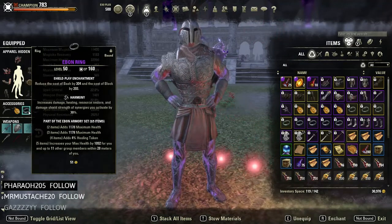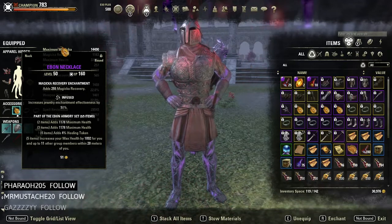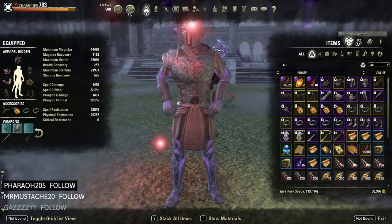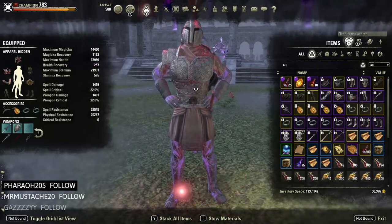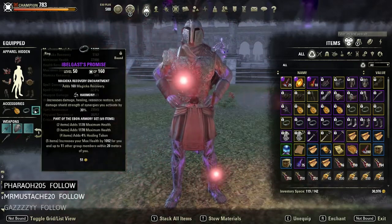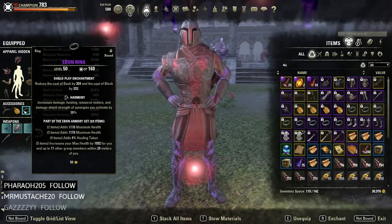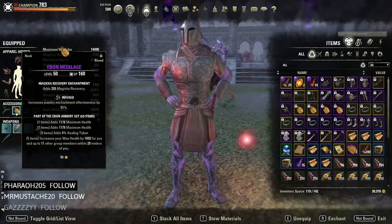On jewelry I'm running two Harmony and one infused. Once I get my last trait research for Harmony, I'll probably run three Harmony in Cloudrest, because that heal debuff — if you do get hit by it — activating your Harmony with a Blood Altar or Healing Orb gives you quite a bit back. Harmony increases your healing and resource restore by 30%, so it's pretty nice. I also have magicka recovery on two pieces for that little extra magicka recovery.